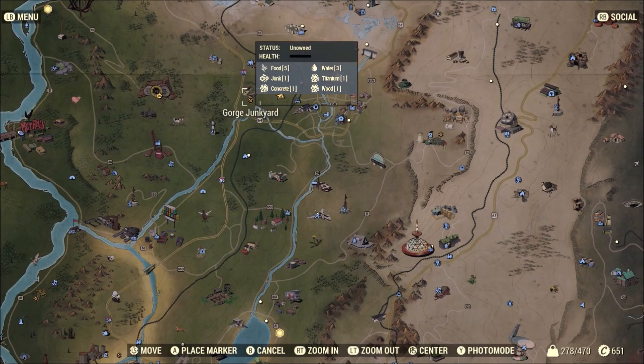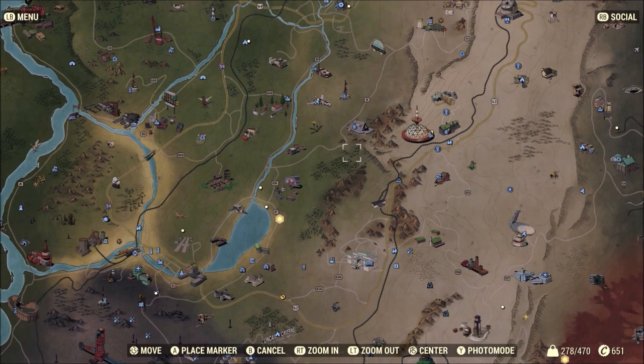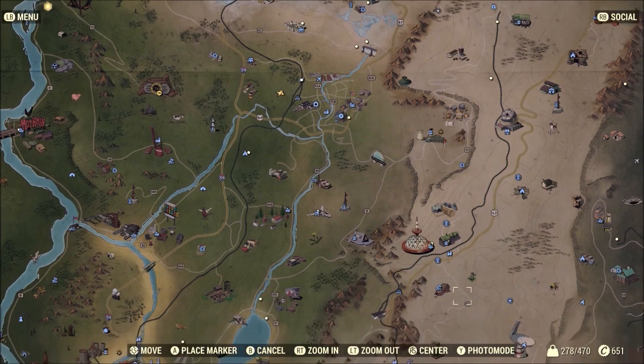Before showing you where to get this stuff, I recommend going ahead to Georgia's Junkyard and claiming it, because this does yield black titanium. So while you're working down here getting the other materials, you can have black titanium being produced for you at this workshop. When I was doing it, no one ever contested the workshop on my server, so it was just free — I think 25 titanium per hour for me.